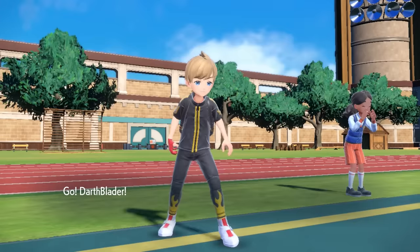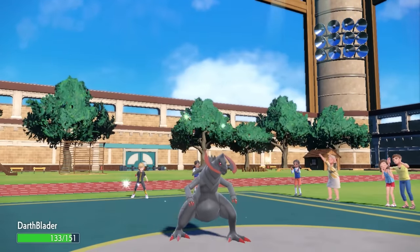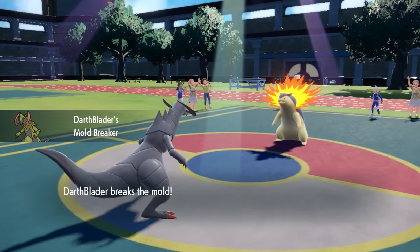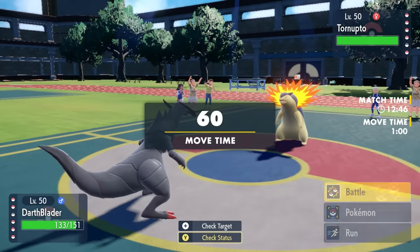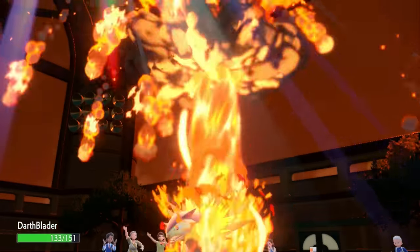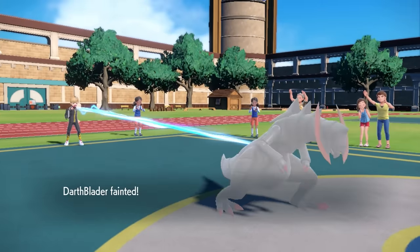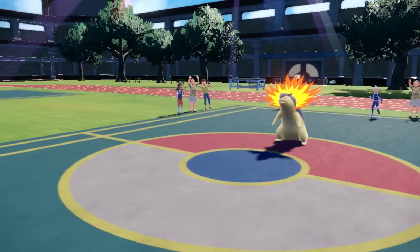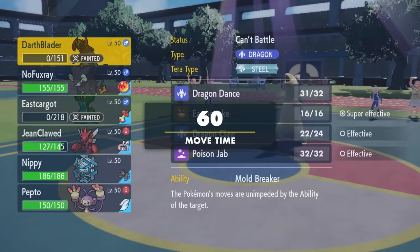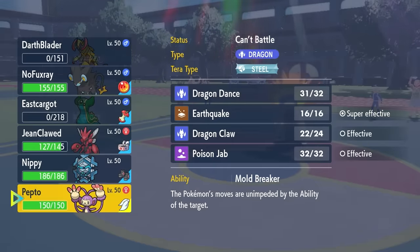At this point I'm thinking this thing being locked into Eruption is kind of fine - I could go into Haxorus. Ordinarily I know I can live an Eruption from a Choice Scarf Typhlosion even in the Sun. As they go for that Eruption it actually ends up killing me, which is surprising - but it does tell me this thing is Choice Specs rather than Scarf. The Specs is the only way that Eruption is able to kill me.